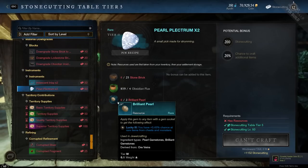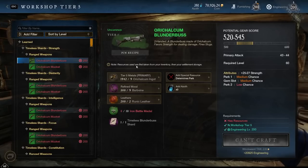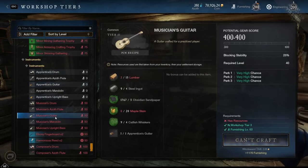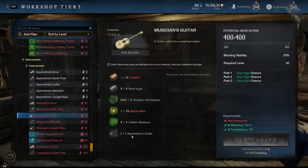In live they're going to be super easy to get, so not going to be an issue. But you will need 50 Stonecutting, so if you're planning on crafting legendary instruments make sure you have Engineering, Stonecutting, and Furnishing. It's a tiered system — and now that I have the Apprentice Guitar, it's actually required to make the next level, the Musician's Guitar. It will consume the lower one, kind of like trophies — you have to have the tier below to make the next tier up.